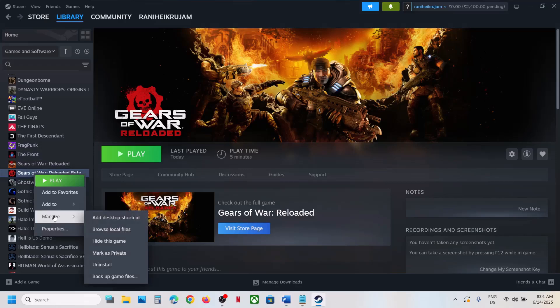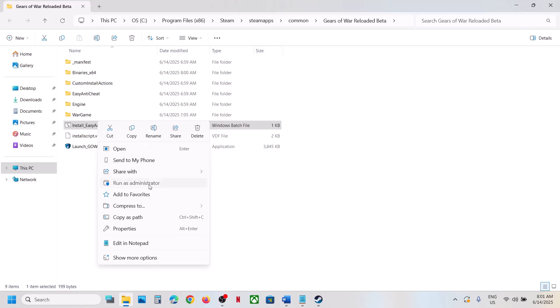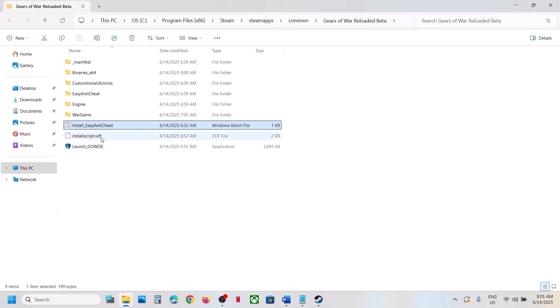The next step is to install Easy Anti-Cheat. Make a right-click on the game, select Manage, click on Browse Local Files, and you will see the Install Easy Anti-Cheat option. Make a right-click and then click on Run as Administrator, click Yes to allow, then launch the game.